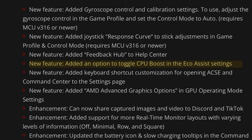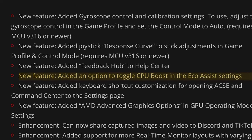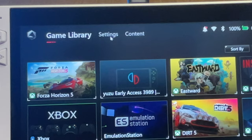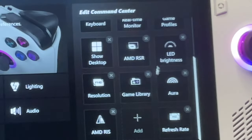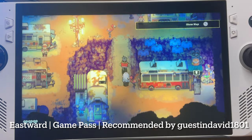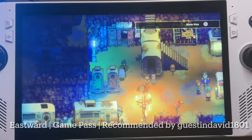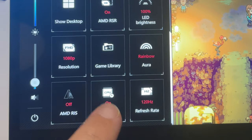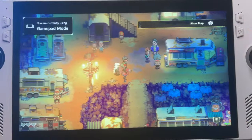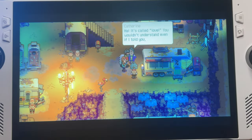This next new feature is really welcome — it's an option to toggle CPU Boost on or off in the Eco Assist settings. Head into Settings and in Edit Command Center, select an empty slot and add in the brand new CPU Boost. So now when we're playing less demanding games, we can go into Command Center and hit the CPU Boost icon to turn it off, and we should get some extra battery life.